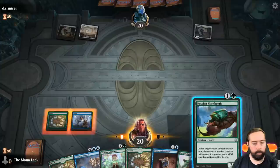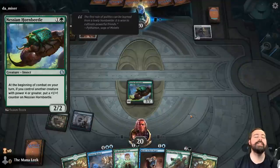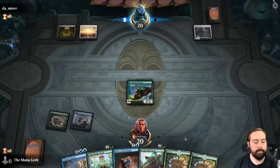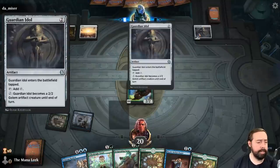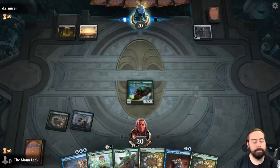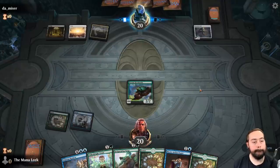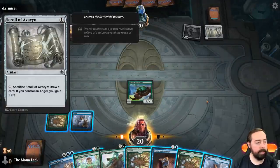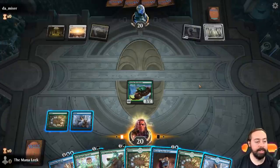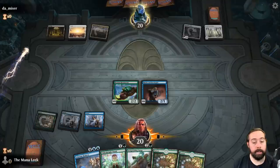Invigorating Surge would make it a four-four right away — let's go with that. It counts itself? No, it's another creature — dang it. We'll play Mystic Archaeologist then. Guardian Idol — taps for a mana and you can pay two to make it a two-two — just a nice little mana rock. There's their Thriving Heath — they named black, so it is a white-black dual land. Scroll of Avacyn — you pay one, if you have an angel you gain five life, if not you can sack it for nothing.